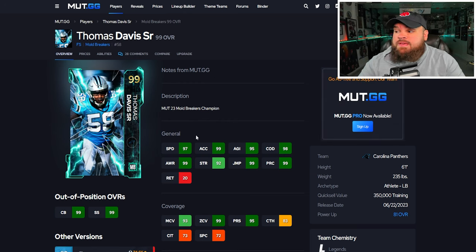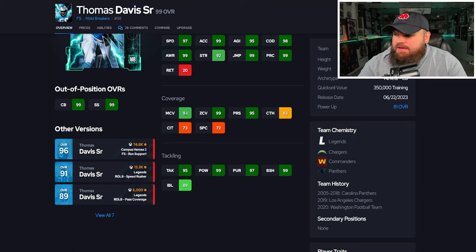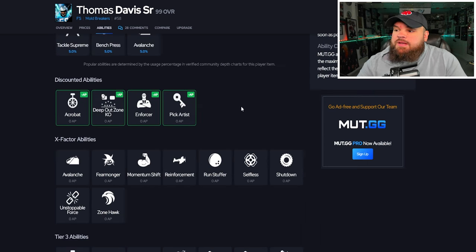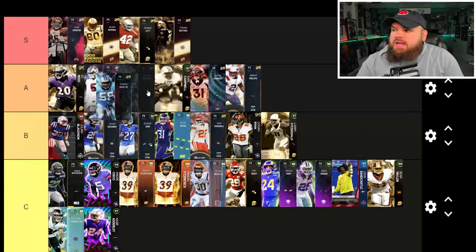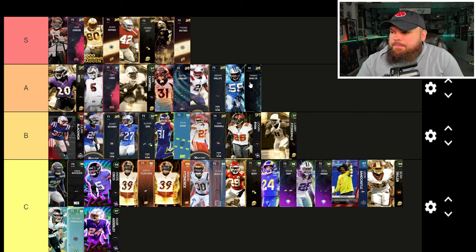Next is Thomas Davis Senior - he can be 99 speed and 99 acceleration. Glad they gave him a free safety upgrade instead of outside linebacker. Great play rec, 6'1", 235 lbs, athlete archetype with the mold breaker program. Man, zone, and press are amazing; block shed and impact blocking phenomenal. Big hitter on yes, play ball near aggressive. From an ability standpoint he can get deep out zone, KO, enforcer, pick artist, or acrobat for zero. He's really solid in a zone-based scheme. He's A tier for me, more bottom-end of A.